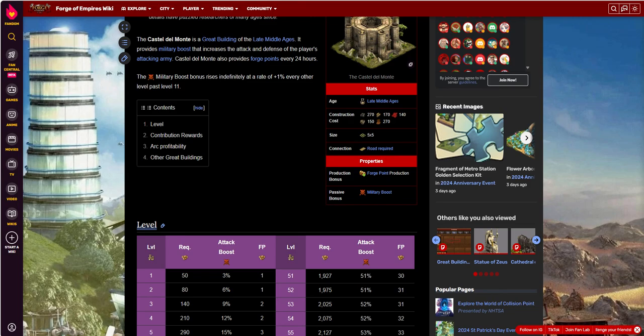I'm over here at the Forge of Empires Wiki at forgeofempires.fandom.com — a great resource. It's a great building, late middle age. Construction costs aren't too expensive by the time you're in LMA or higher — you're looking at 270, 170, 140, 150, and 270 in late middle age goods. It is a 5x5 and needs to be connected to a road, just like every other great building. It offers two properties: forgepoint production and a passive military boost for attack.